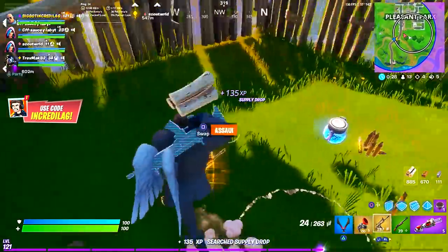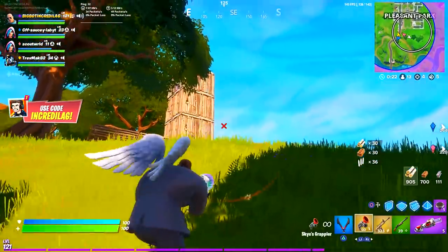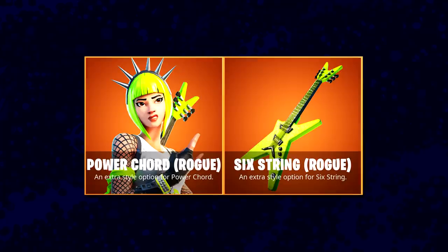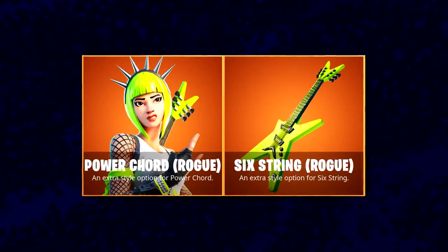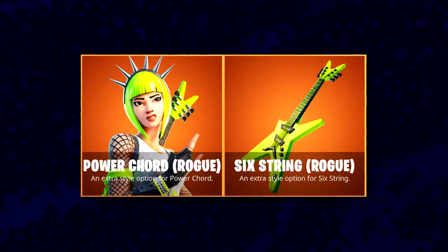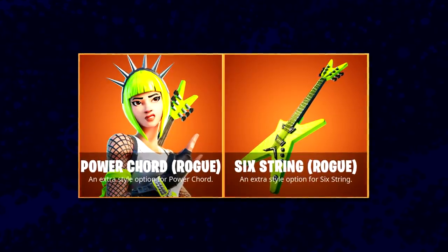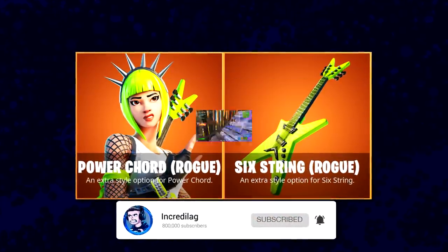Also, unrelated to the Travis Scott challenges, but owners of the Power Cord skin now have a brand new style — the brand new green Rogue Power Cord. I'm not sure if it's an agent or spy theme, but it looks pretty cool, probably better than the pink one. Let me know what you think in the comments.